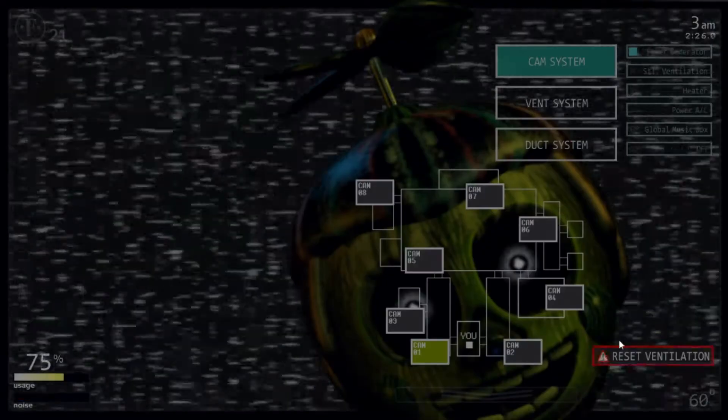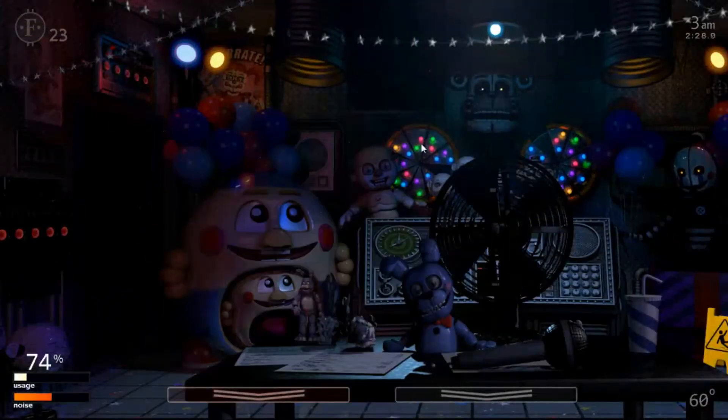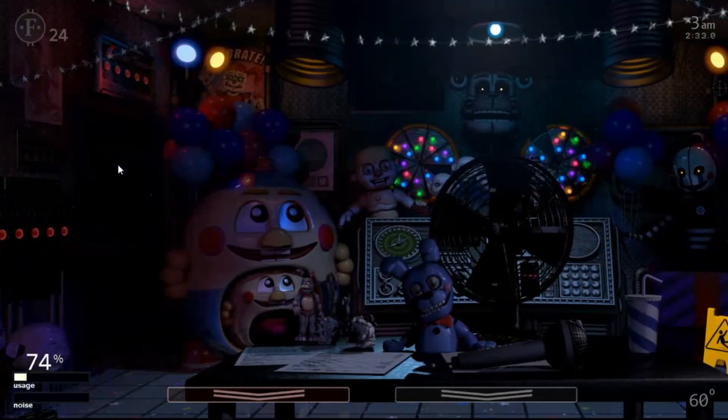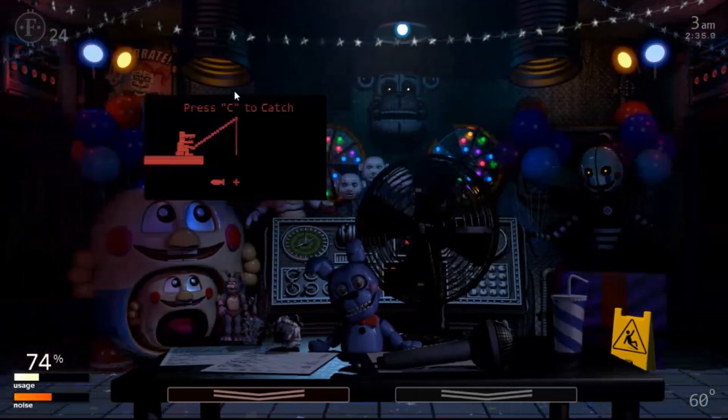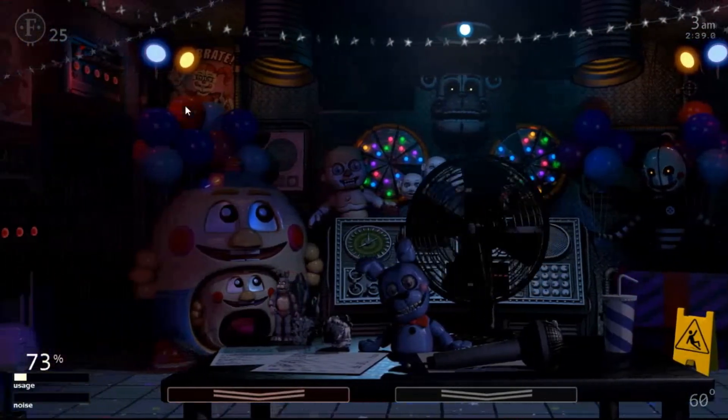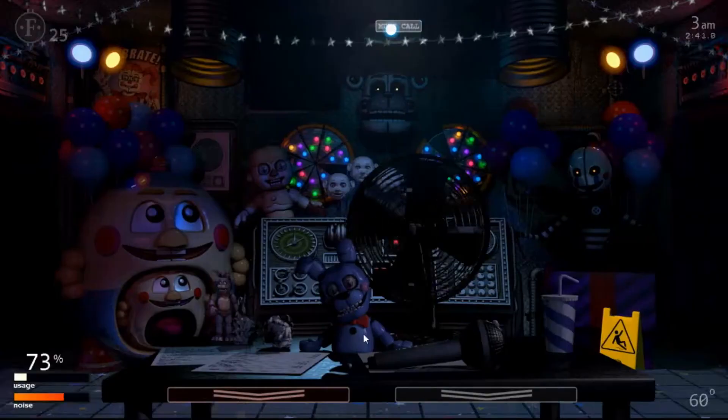This is fairly simple. Listen for the sounds of the vents. If Golden Freddy appears, just drop the mask — it's much simpler. Listen for the vent audio cues for Ennard and Molten Freddy. Also, look at the vent for Springtrap, because he moves silently.